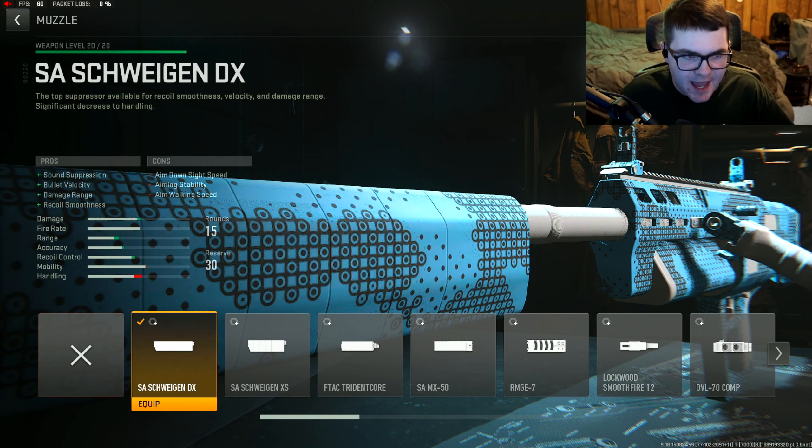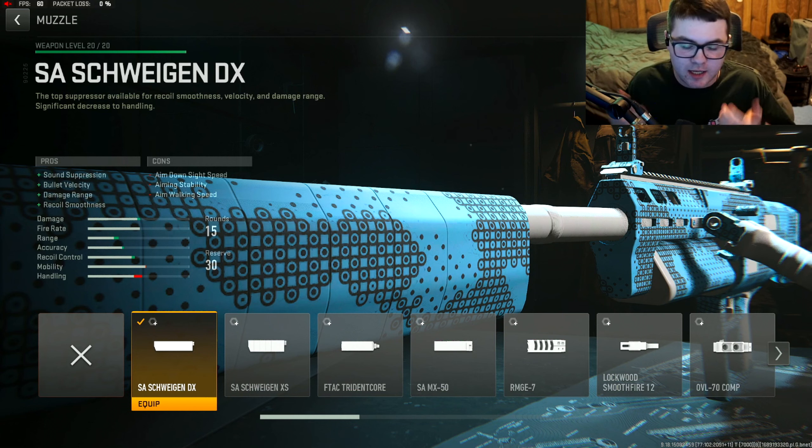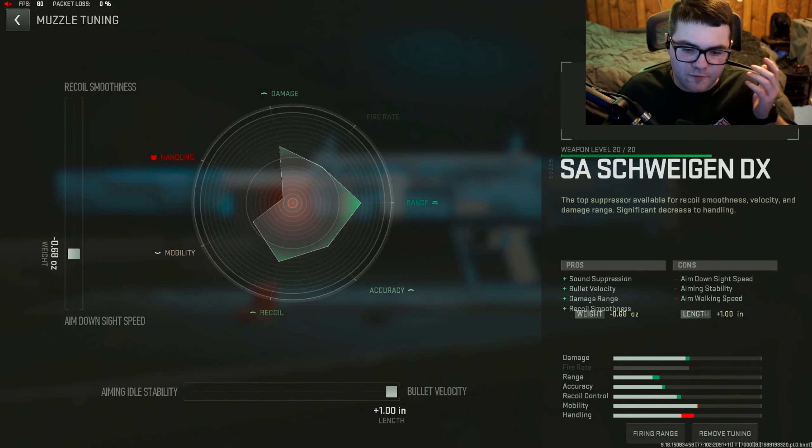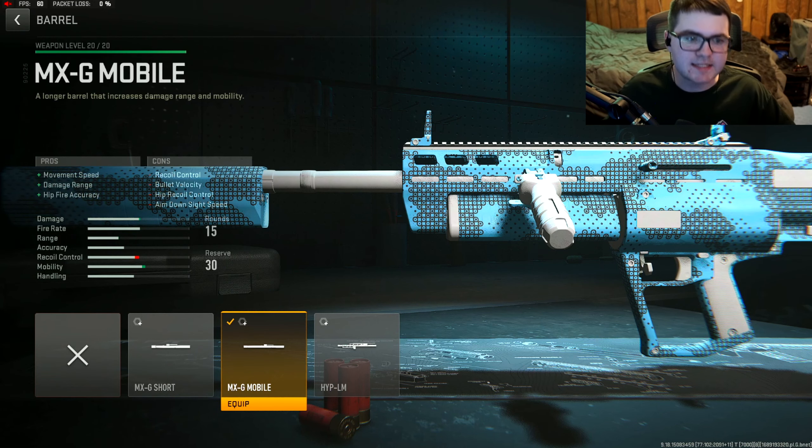First attachment: the SA Schwingen DX muzzle for sound suppression, bullet velocity, damage range, and recoil smoothness. Our ultimate goal with the shotgun is to get the most bullet velocity and damage range possible while it still being broken. Tune it for maxed out bullet velocity and a little bit of ADS time, since recoil smoothness doesn't really matter on a shotgun.